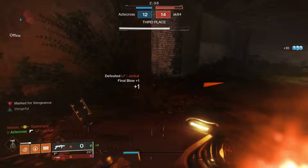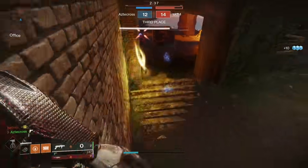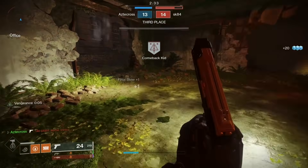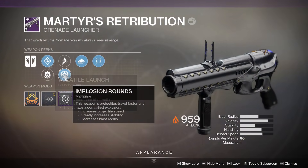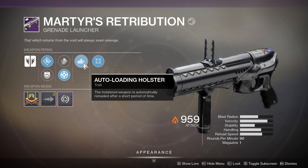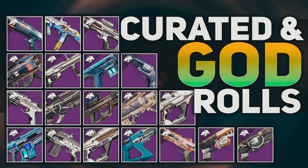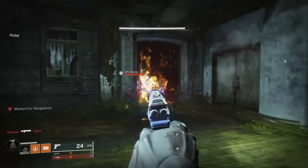In the making of this video I actually got the god roll, but majority of the gameplay here is just of the previous grenade launcher that we have, which came with Volatile Launch, Implosion Rounds, Auto-Loading Holster, as well as Moving Target. We actually did a video yesterday breaking down all the weapon rolls and weapons inside Season of Dawn and what you should be looking for.